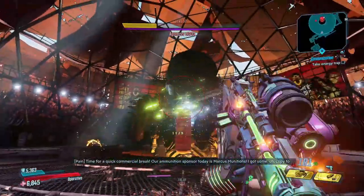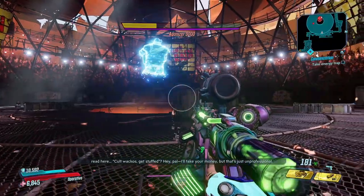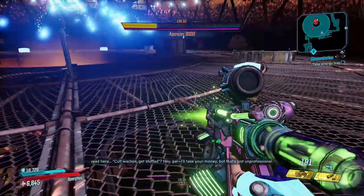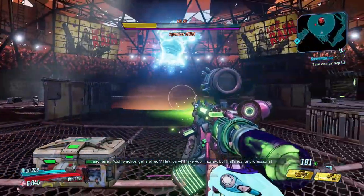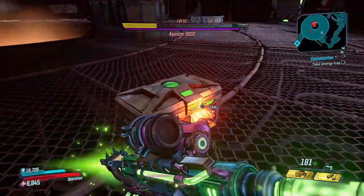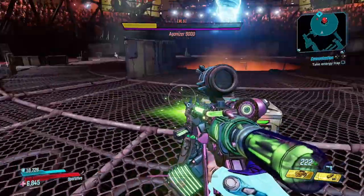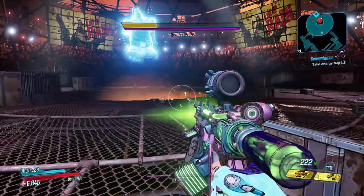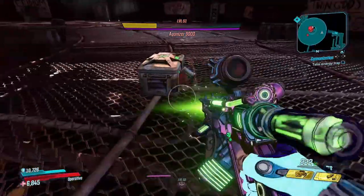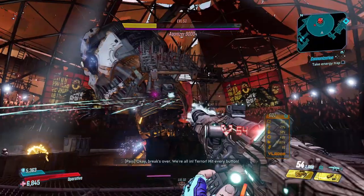Once you finally get Pain and Terror down to less than a third of health, he'll go invulnerable and jump down through the hole. Have Marcus do his advertisement — you can run around and grab some ammo. It's the only time you get ammo in this fight; ammo is very rare from enemies too, which is really frustrating. The ammo crates will blow up in a short time, so be careful, and they do a lot of damage.